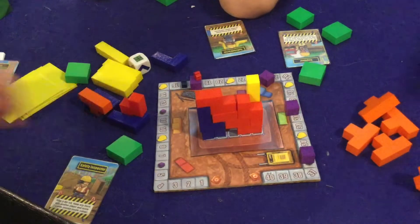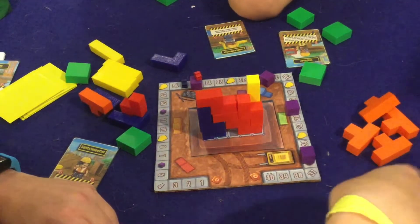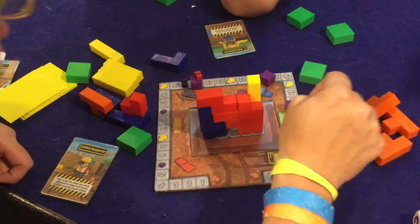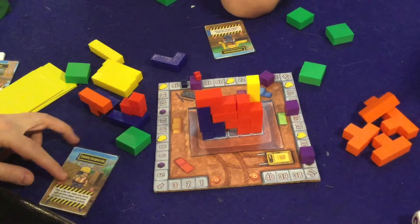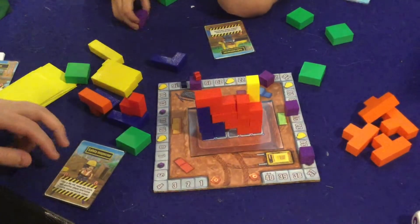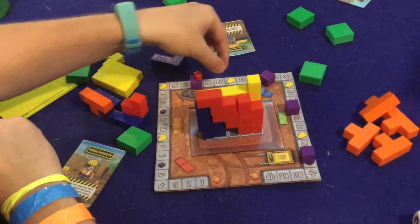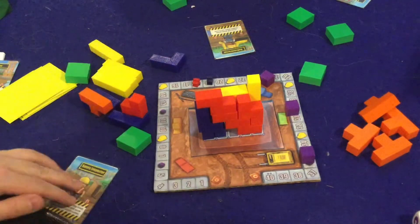My turn — I rolled orange, doesn't really help. I'm going to go yellow, so I score two points, and I get the purple cube. Your turn — roll the dice. Remember you can only play one purple cube this turn.